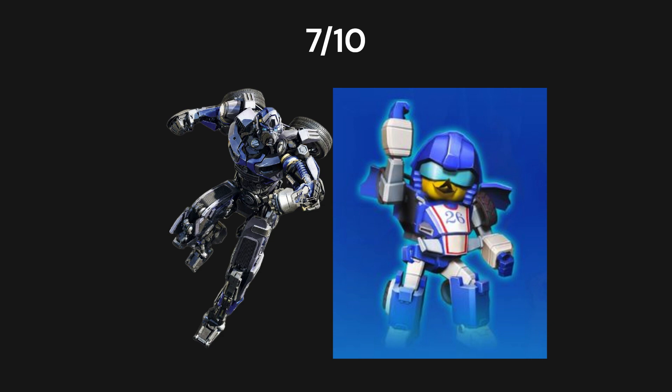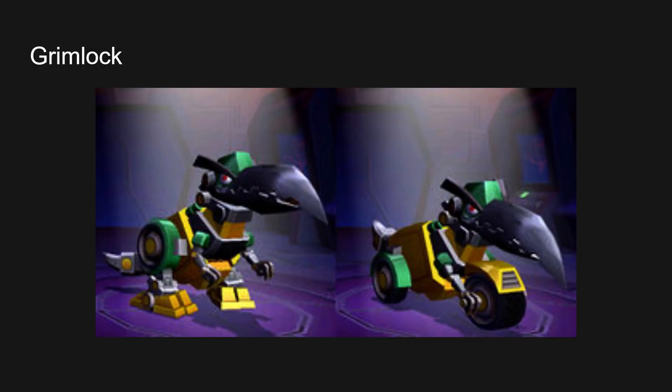Next up we have Grimlock. Is that the bird that's like a boomerang? Yes it is. Sadly Grimlock doesn't get an actual robot form — he's kind of just stuck in this dinosaur state and also turns into a motorbike. I was like, since when did Grimlock have a vehicle form? His robot form is actually his dinosaur form and his vehicle mode is a motorcycle. The vehicle gets a 2 out of 10. Not a fan of motorcycles. It just looks like he's stretching.